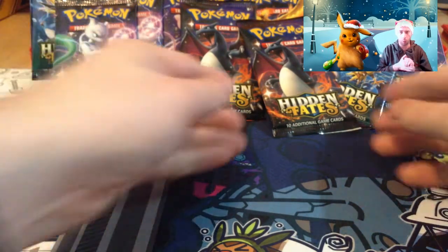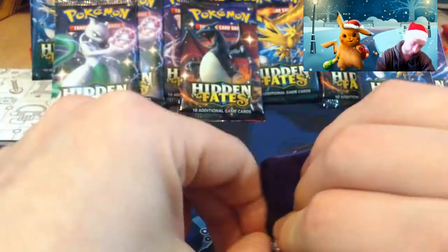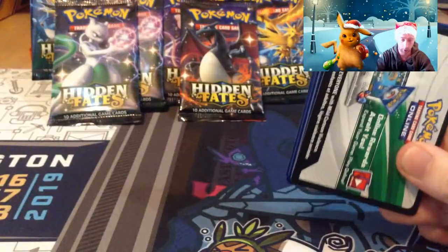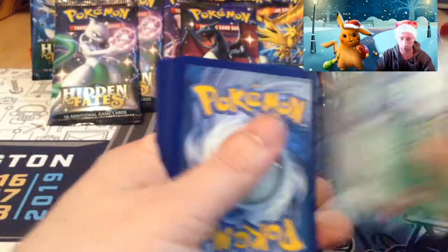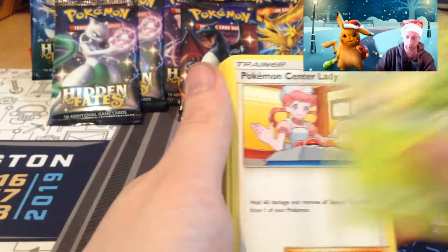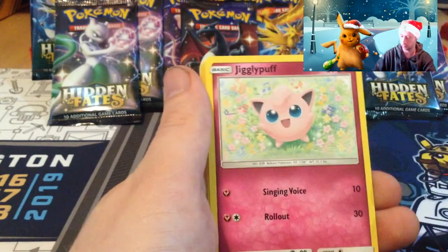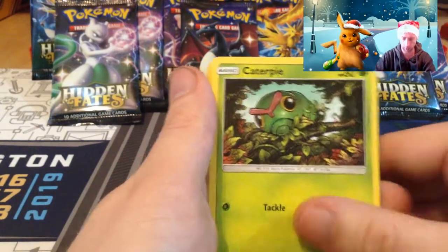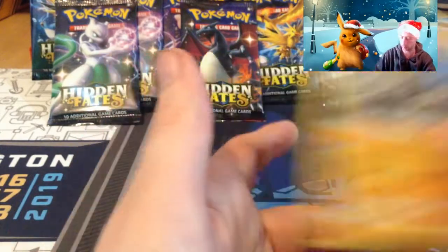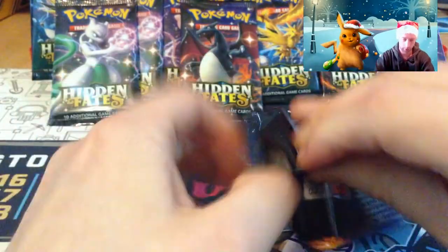Now our favourite part — opening packs! We'll start with the Charizard pack. There'll be free codes on the website; the link will be in the description below. With Christmas coming up there'll be a lot of codes on there. We kick it off with water energy, Metapod, Pokémon Center Lady, Cypher, Clefairy, Jigglypuff, Caterpie, Eevee, Ekans, reverse Golem and a normal Golem. That's one down!